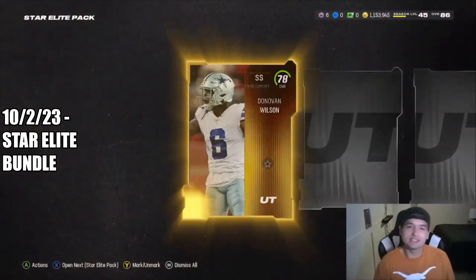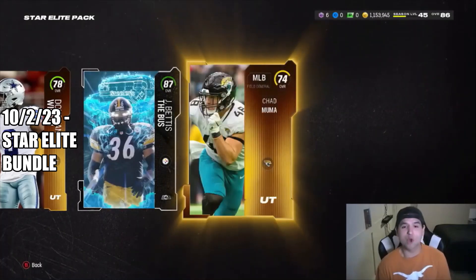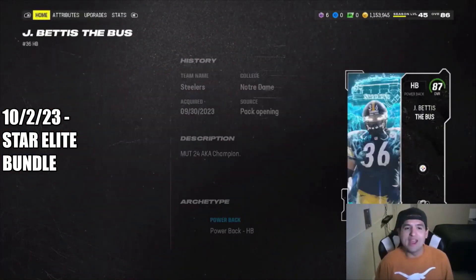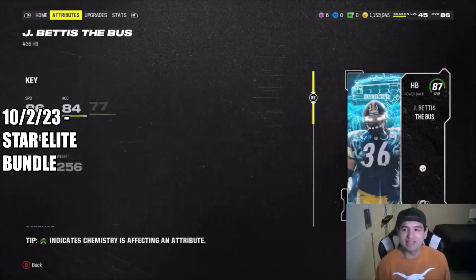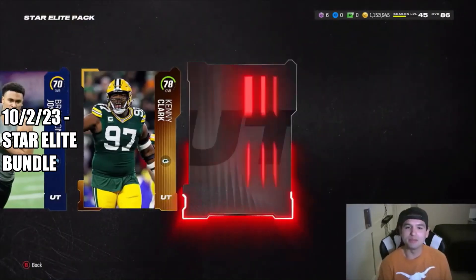I guess the good thing about that is if we can get 87s out of our box — 87 Jerome Bettis. Okay. Just like that, pulling a full AKA player in the first pack. That's cool. Already got an 87, so I cannot complain there.